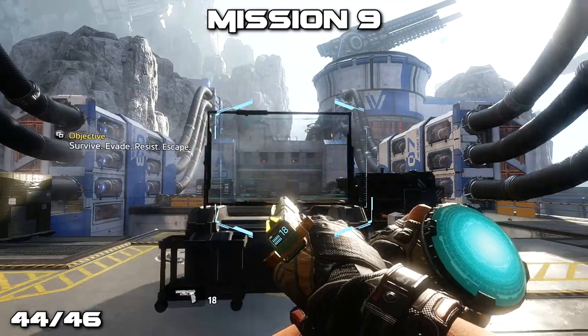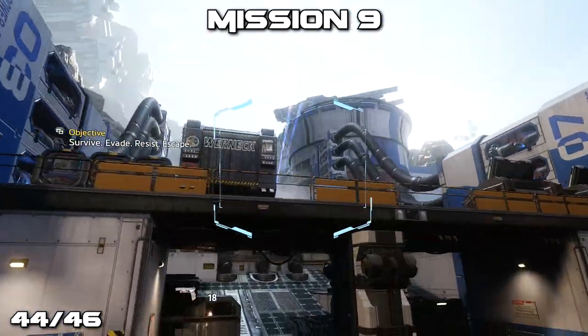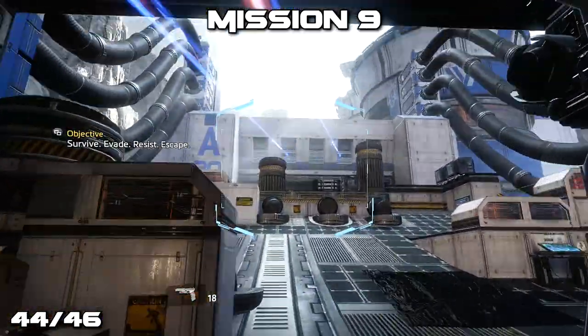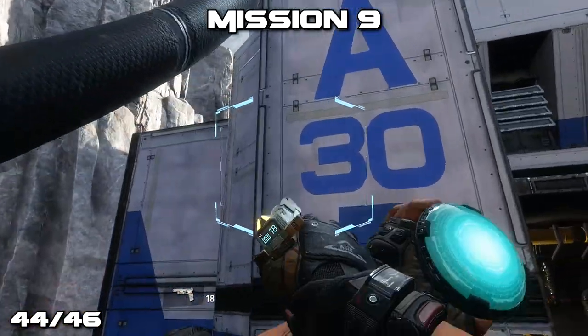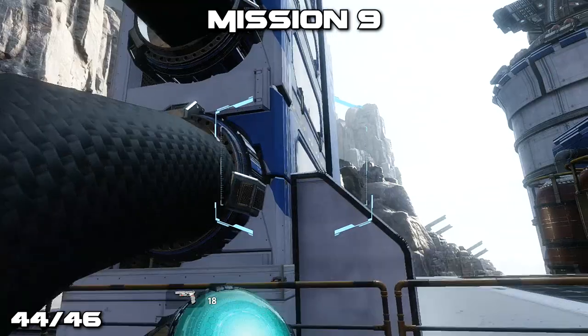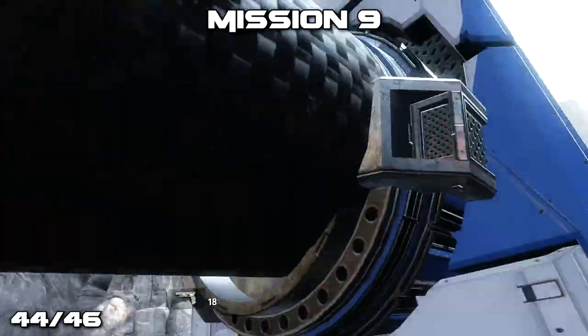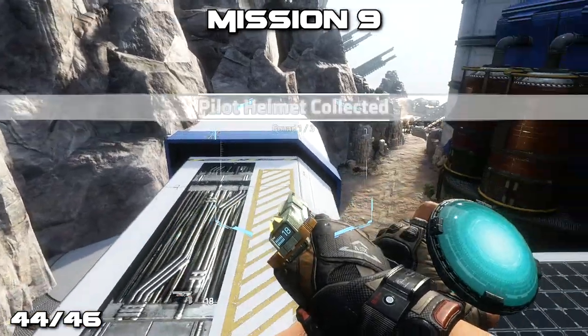We're now in mission 9, the final mission of the game. We have our smart pistol and we've come to this large open area. Go to the A30 sign on the left, where you can now jump up and use the little cables in order to get the extra height you need. Get to the very top of where the cables connect to in order to find a pilot's helmet.